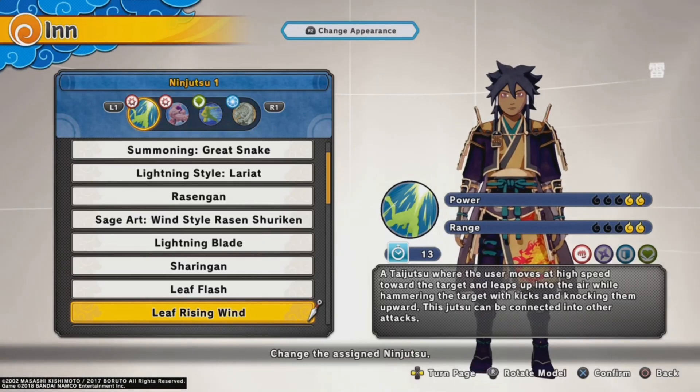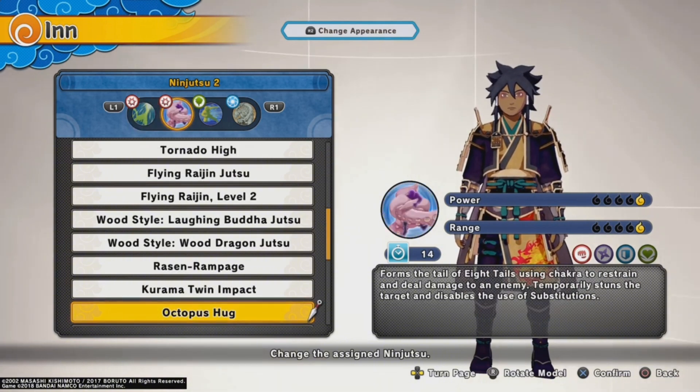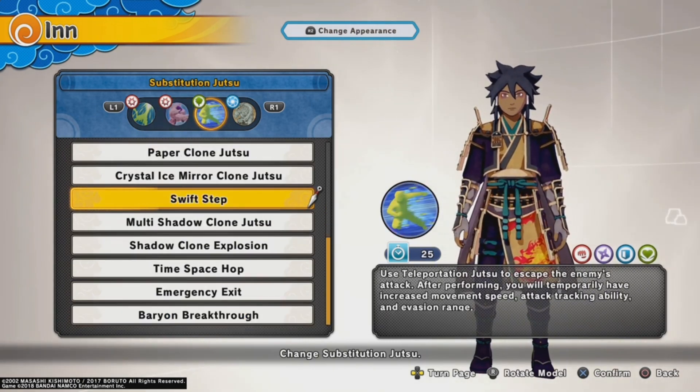The first jutsu we're gonna be using is Leaf Rising Wind, where you do a quick dash at your opponent and kick them up in the air. The second jutsu we're going to be using is Octopus Hug, where it summons two octopus hands stunning your opponent and leaving them unable to move for a couple of seconds.